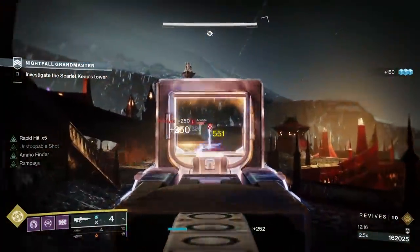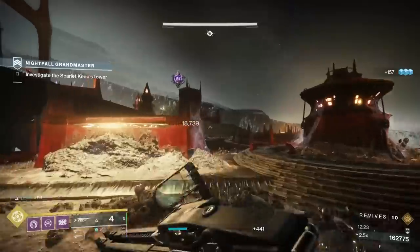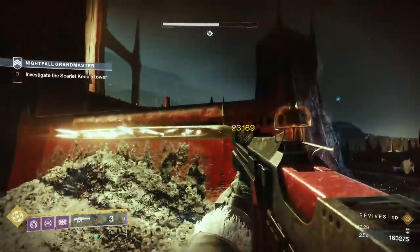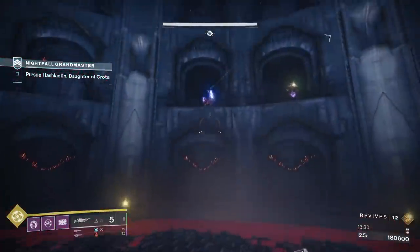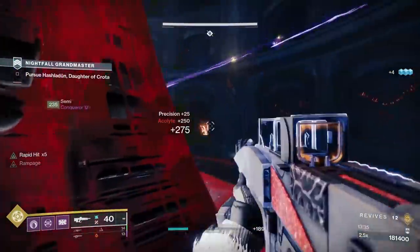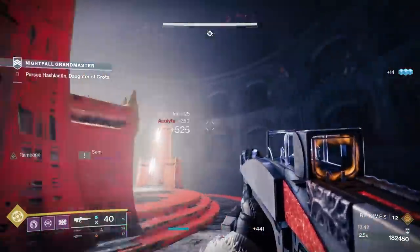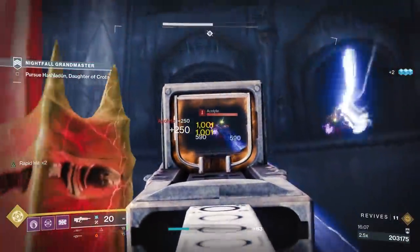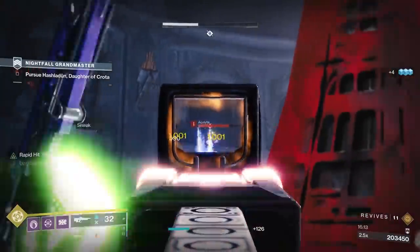Moving towards the elevator section, there's not much you really need to worry about, except for a shrieker right before the ramp up to the elevator that you might have forgotten about since it's been over a year. The elevator is where I foresee the first issues coming up, because of the acolytes in the walls. You can't use Titan Barricades or Rifts because they don't travel on the elevator with you. Fortunately, there is one side of the elevator that doesn't have acolytes — put your back to that side, using the short walls on the elevator itself as cover. This goes for all 3 trips on the elevator.